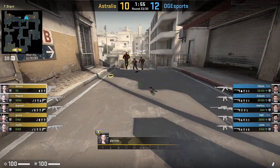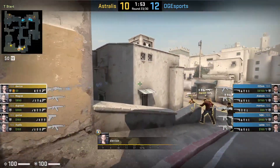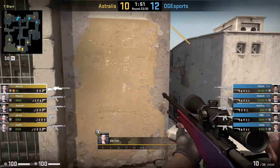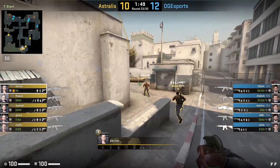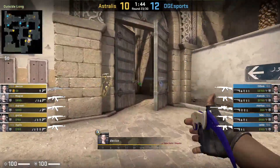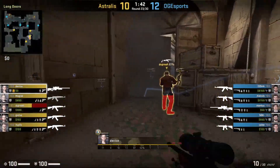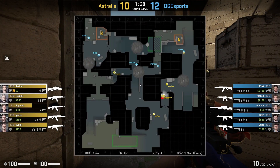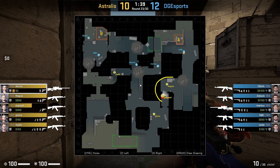With Device on this round, he started off by smoking the Xbox with this lineup, aiming on the beam and giving that one a jump throw. He scopes on the mid doors for a second, then comes over to throw some flashes to help his teammates and Magisk get out, and then joins his other two teammates towards the long doors.